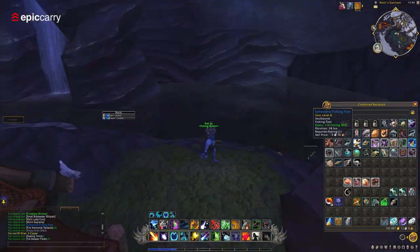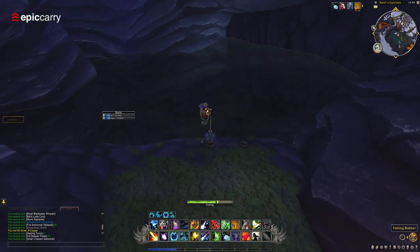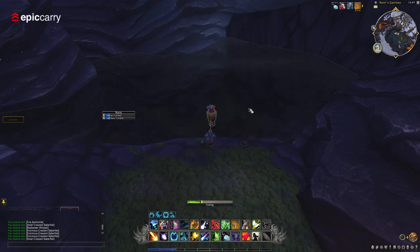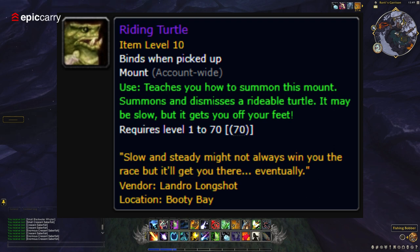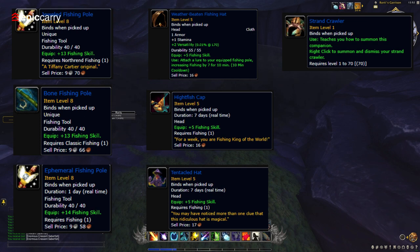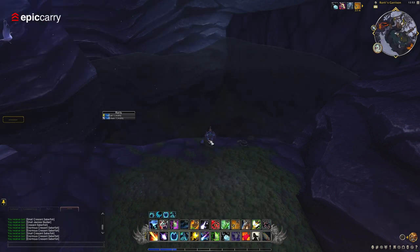This rare mob is summoned through fishing, so keep casting your line and be patient. The Cave Dweller has a chance to drop various items, including the coveted Sea Turtle Mount. You can also obtain the Riding Turtle Mount — while this mount is obtainable through TCG loot, you can also catch it right in your garrison. Additionally, the Cave Dweller can drop pets, fishing poles, fishing hats, and Nat's Lucky Coin. The coins can be used to purchase other epic items from Nat Pagel, further enhancing your fishing experience.